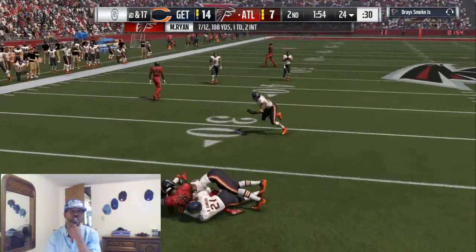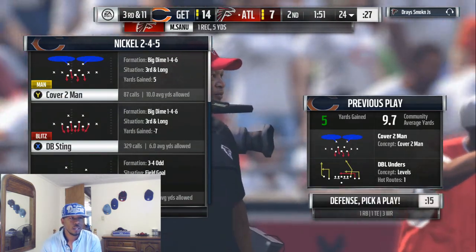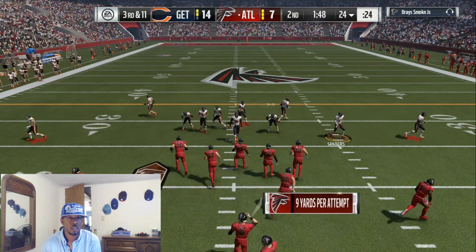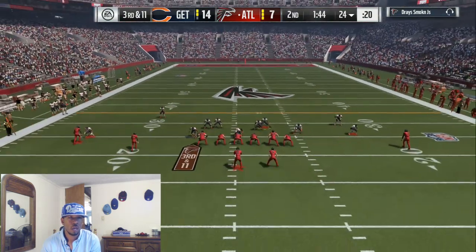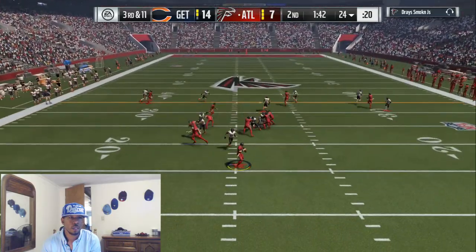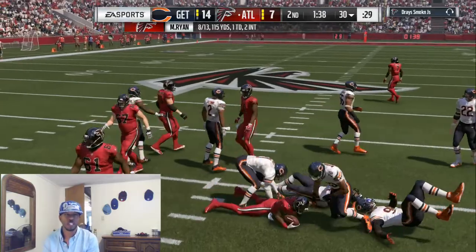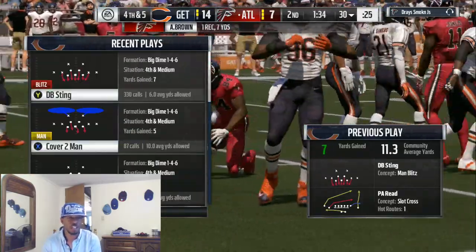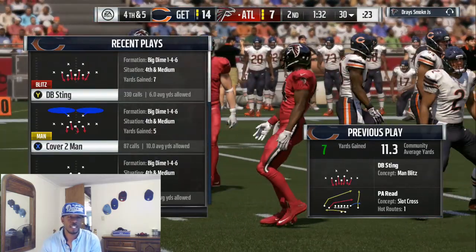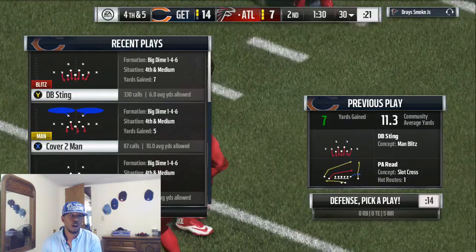I don't know how he's getting so much separation on DI, I don't like it. He threw a quick underneath pass — let's go! We got him throwing fast passes now. The only thing we got to watch is an out route with five wide receivers.